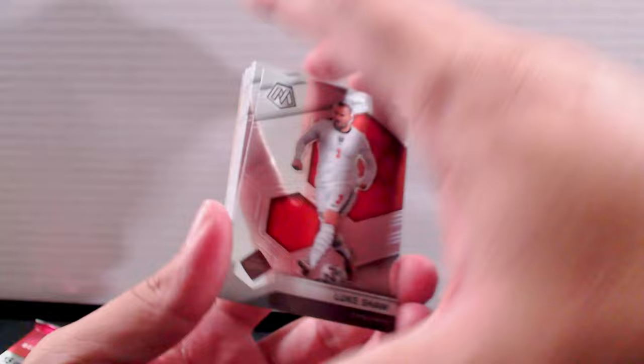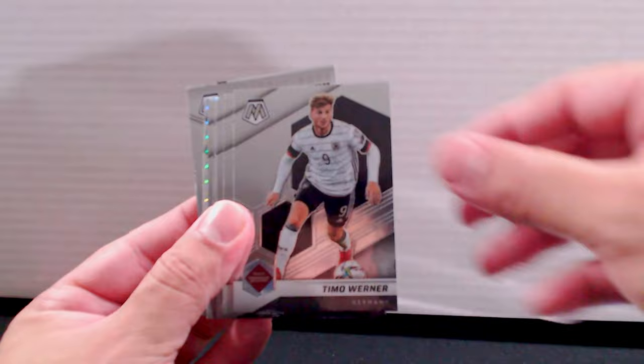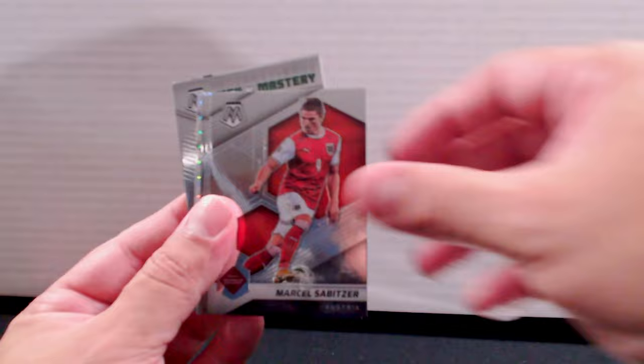Last two packs: Luke Shaw, Kajust, Chesney, Khande, Werner, Valverde, Zapata, Sabitzer, Hazard, Torres, Stangs, Timber, and Barbosa silver — not bad. Pereira, Valencia.